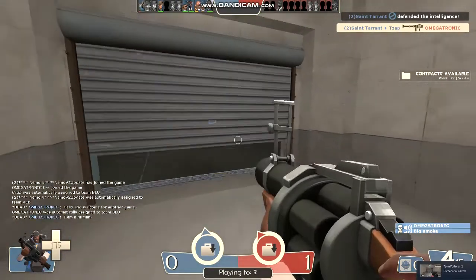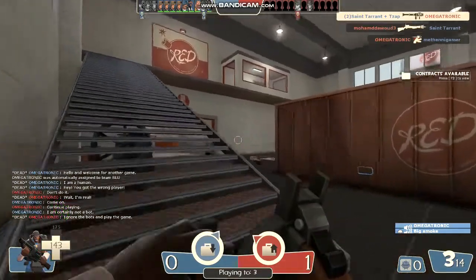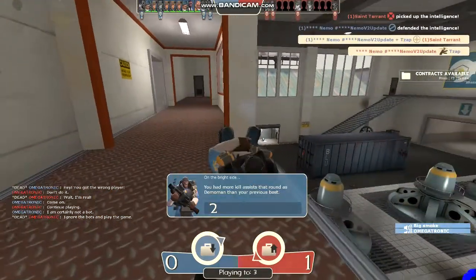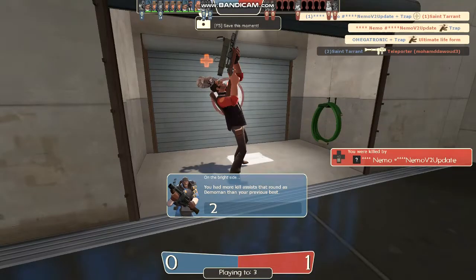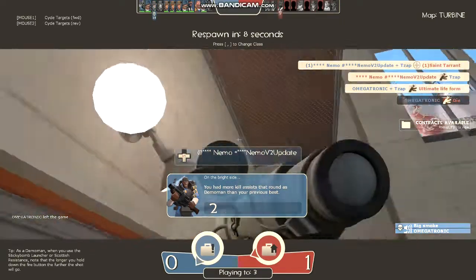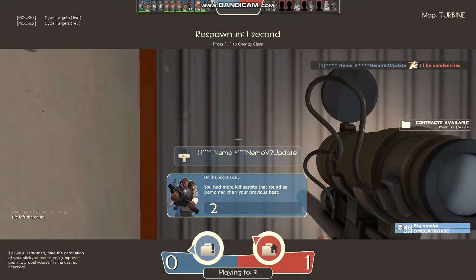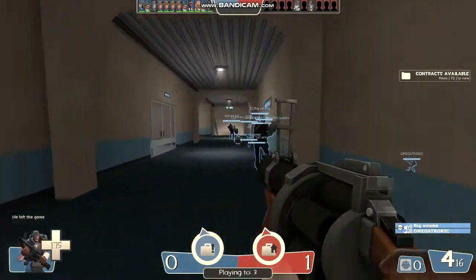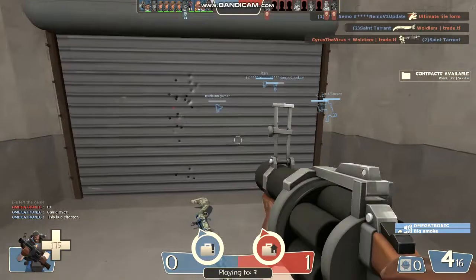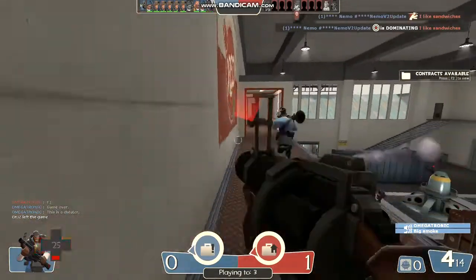This is Team Fortress 2. This game is not very taxing on the system, so I've got most of the settings and resolution set to maximum. We're getting a decent frame rate — nudging 60. I could possibly get all the graphical settings to maximum as well, but I've largely taken the defaults and just changed the resolution to maximum. Okay, so that's Team Fortress.